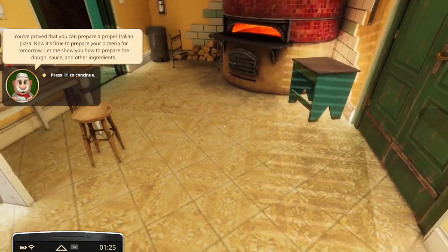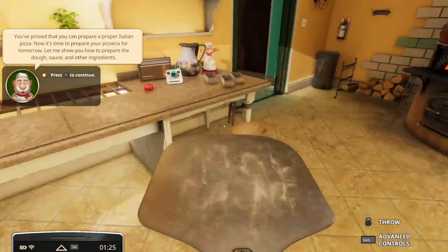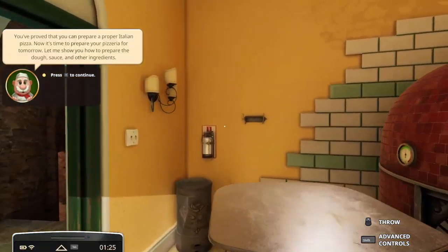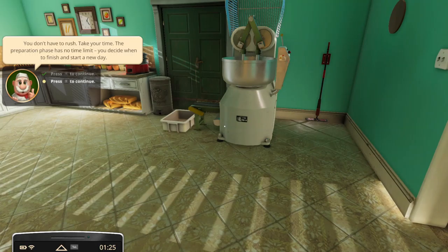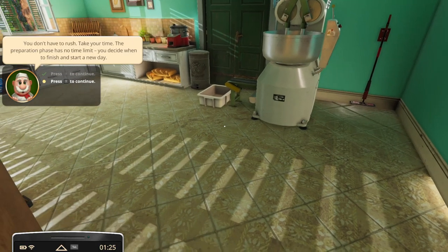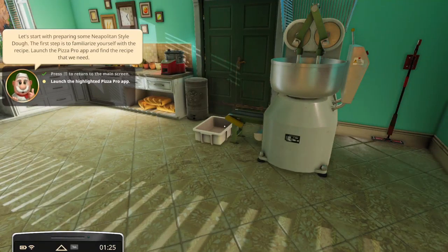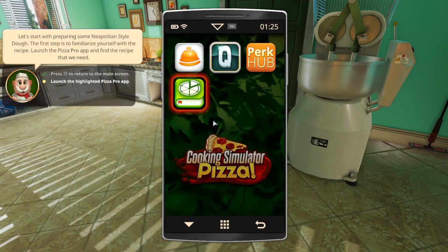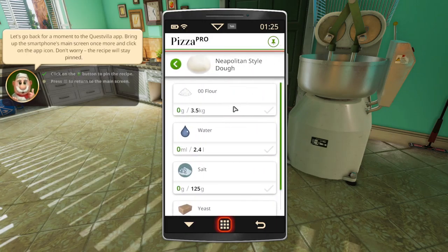Now we need to prepare dough, sauce, and other ingredients. Put this away somewhere safe and neat. The preparation phase has no time limit — you can decide when to start the day. So let's prepare some Neapolitan-style dough. Launch the app, click on the dough, and then pin it.